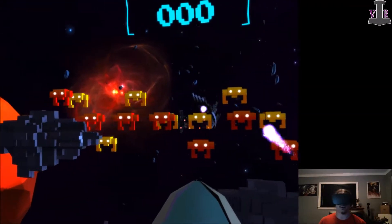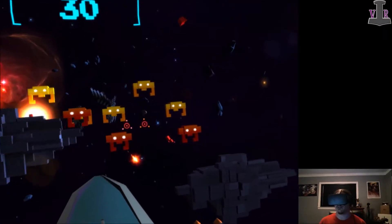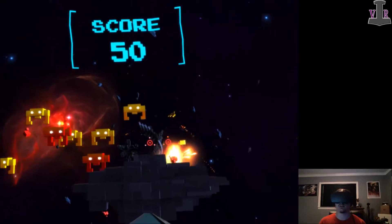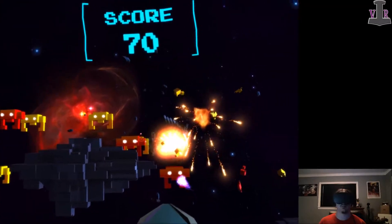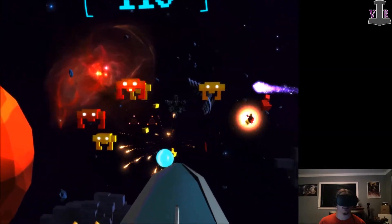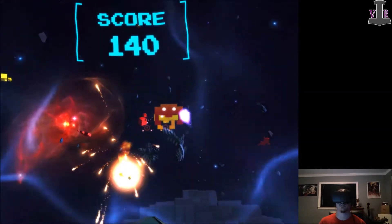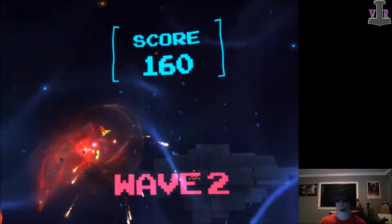On the controller, the left and right trigger fire the left and right gun, so right trigger fires that gun, left trigger does that gun. I got a thing — what is this thing? A shield. I think I beat it — yeah, wave 2.